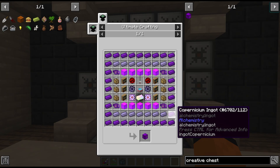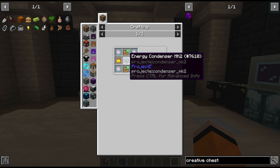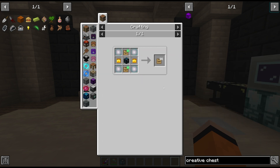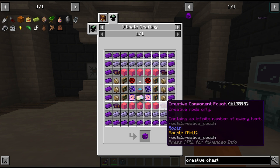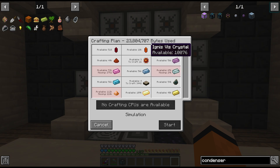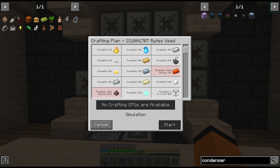Looking further ahead at the creative chest recipe: the creative component pouch is used four times in the creative chest — one in each corner — so we need another two energy condenser Mark 2s and another two essences of order. But we're out of peaceful dimlets so we'll have to raid RF tools again. Let's encode the AE2 pattern for the energy condenser so we can directly request the Mark 2s. To get the required condensers it's going to be 23 million bytes — just a casual 23 million bytes.